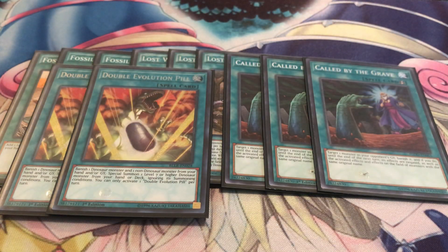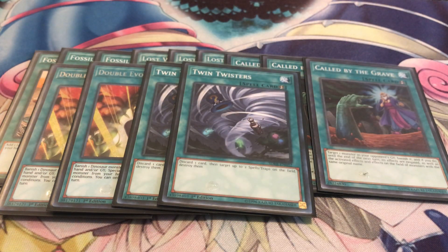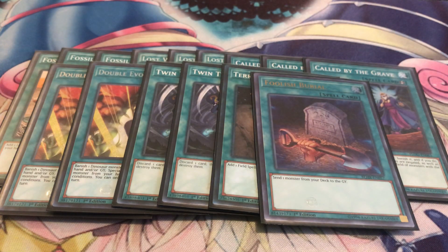Next, two Double Evolution Pills. I don't feel the need to run three - three is just too much, and since this is a pure dino deck you're not going to have too many targets for it. Two Twin Twisters - got to be ready for backrow-heavy decks. If you don't like that you can also go Cosmic Cyclone instead, but personally I like Twin Twisters more. One Terraforming and one Foolish Burial. I'm not running Gold Sarcophagus this time because I never see it, and Giant Rex is very easy to dig out anyway - you mostly either Foolish Barrel him, search him out, or special summon him off one of the babies.